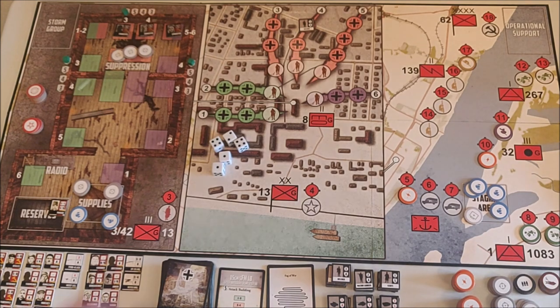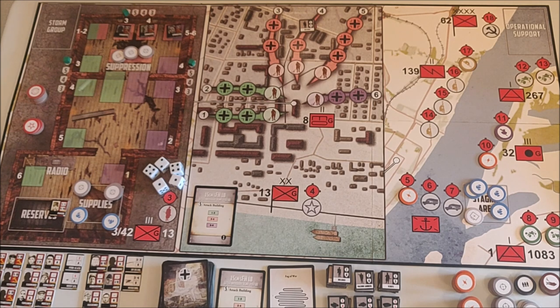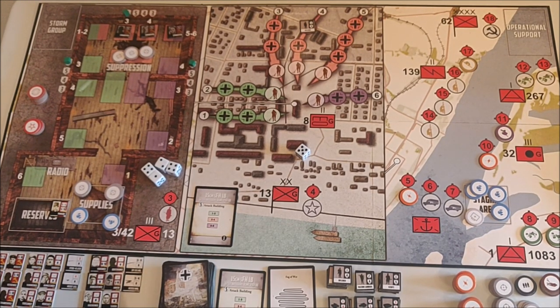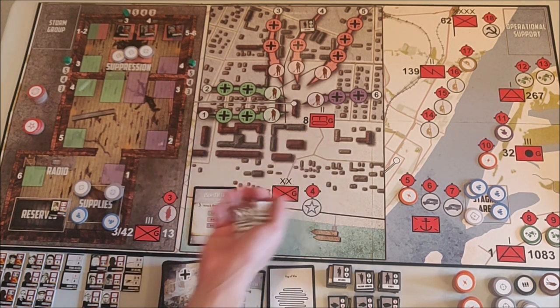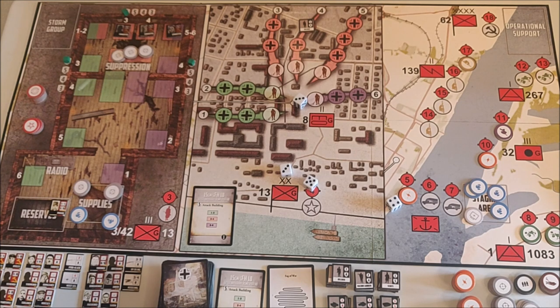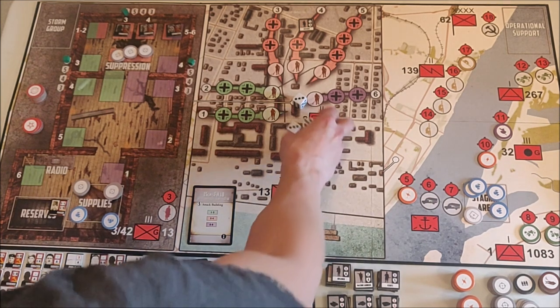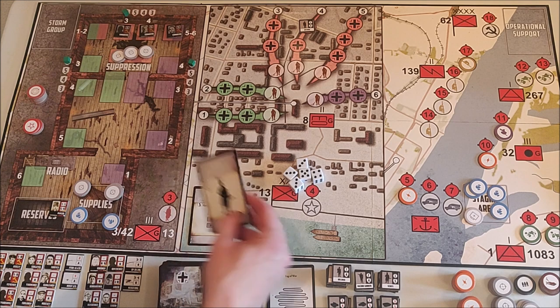We have the Wehrmacht card phase again. We draw an attack building — he attacks the purple side of the wall with five dice, needing a six to hit. One die goes on the floor, we roll it and it's a three. No hit because the defensive value is six.